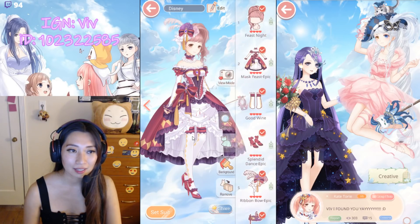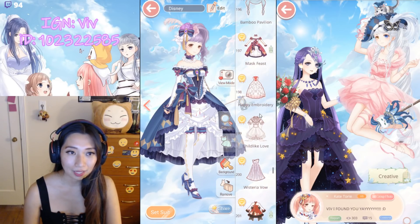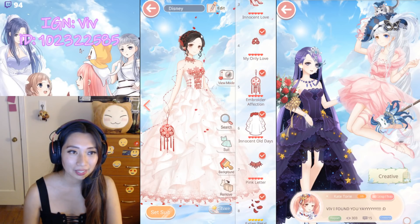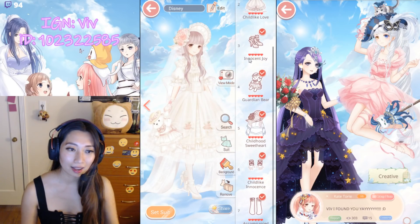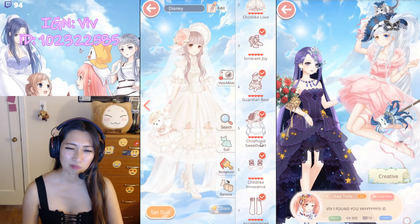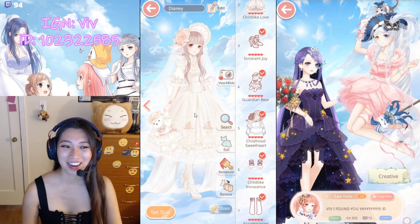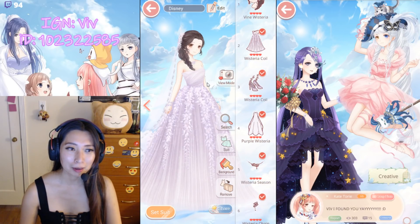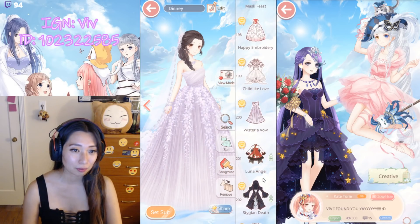Mask Feast — Pose 1, Pose 2. This is a chapter suit. More wedding dresses. Happy Embroidery — look at these animated falling pillows. Childlike Love — which is what you'd wear to... I'm not gonna say it. This is a child wedding. Wisteria Bow — purple wedding dress. This is practically free if you only use free attempts in a wedding event.